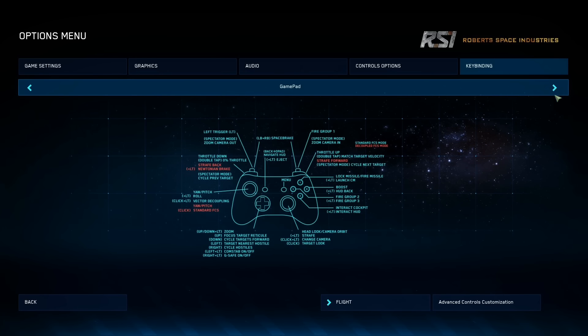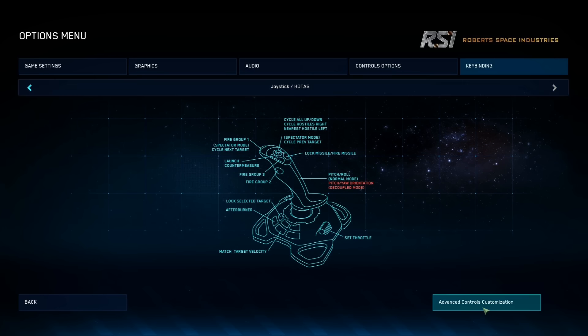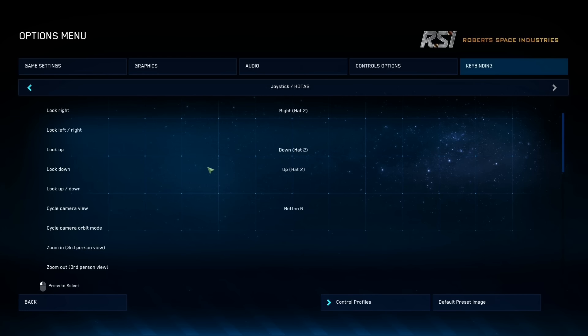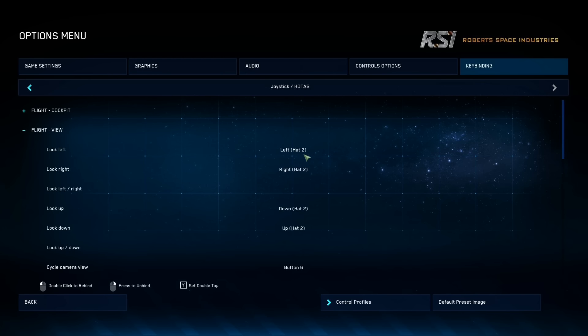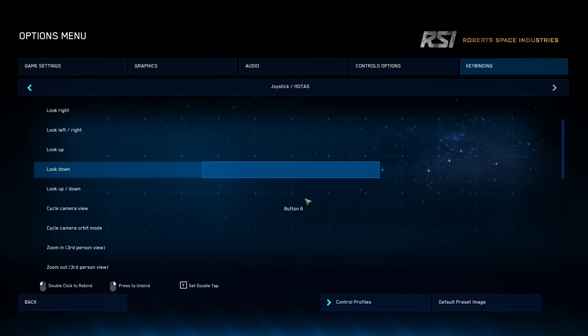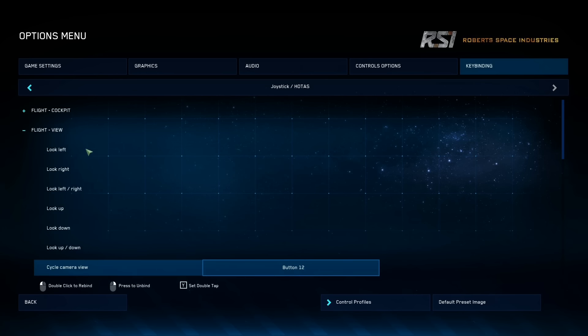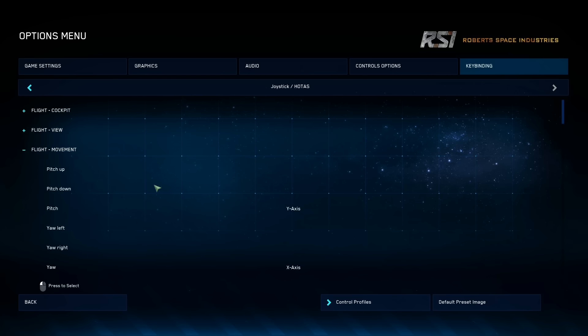So into Key Bindings, then Joystick HOTAS and then Advanced Controls. This is a few videos all on its own, obviously. Right now I just want to concentrate on flight. Ignore the cockpit thing - go straight to Flight View. This is just your look around, like head look. For stuff like this you're going to want some kind of head tracking to do it properly. One of the biggest issues right now is if I rebind my hat switch here, like left on the hat switch, it won't unbind it from its current function. So if you're going to use an ability, make sure you also unbind it. The game is still alpha, you've got to forgive it for this. So let's unbind all these hat things because I'm going to use my hat switch for my thrusters.